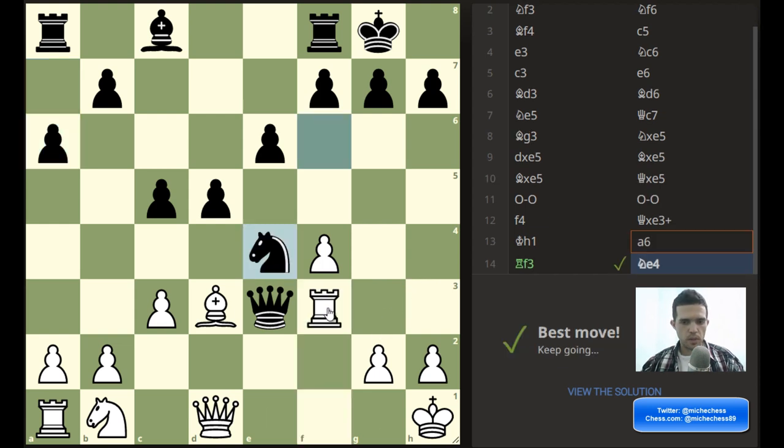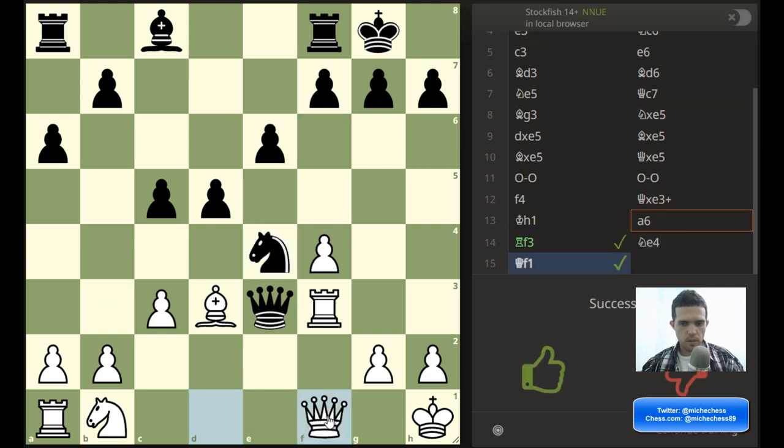So I'm going to play it on the board. Rook f3 — oh! They do the same thing but over e4. Interesting. Knight e4 — I suppose we can do the same thing: queen f1, make sure this is not a problem, and then we're getting the queen on e3. Yeah, that looks like working. Interesting puzzle.